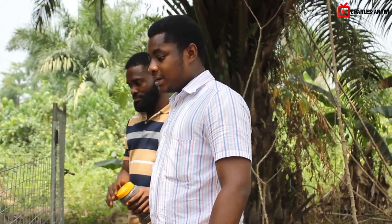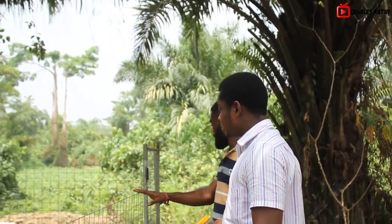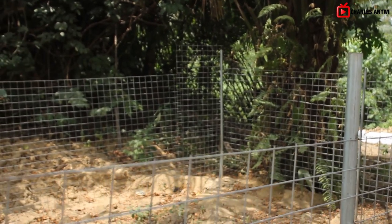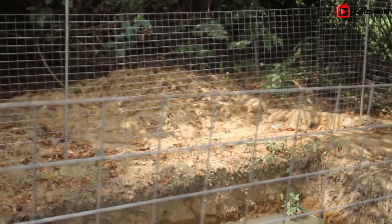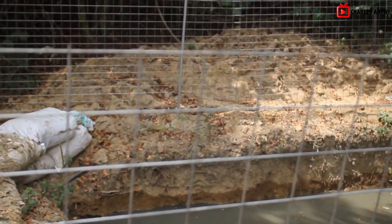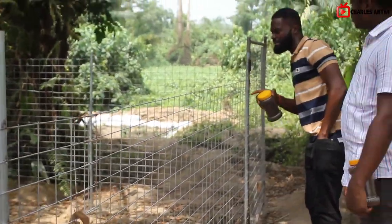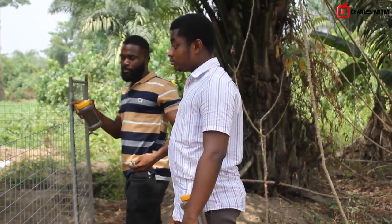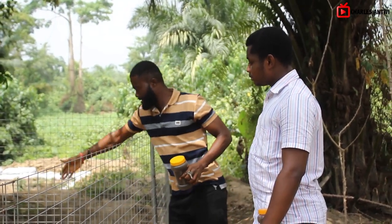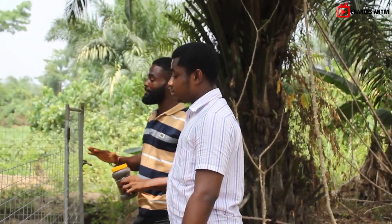This is where the catfish are. We have another six ponds here, and that one is being prepared for tilapia. This pond has about 262 fish in it. For a pond of this size, 200 is fine and the maximum you should stock is 300. The dimension for this pond is 12 by 6.